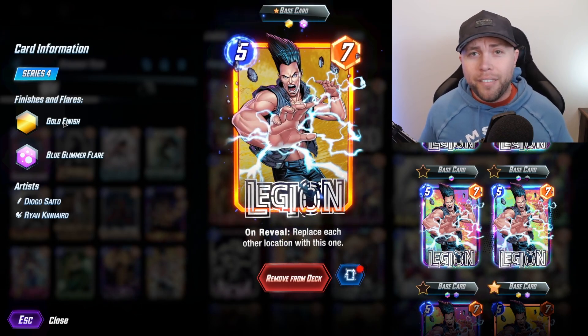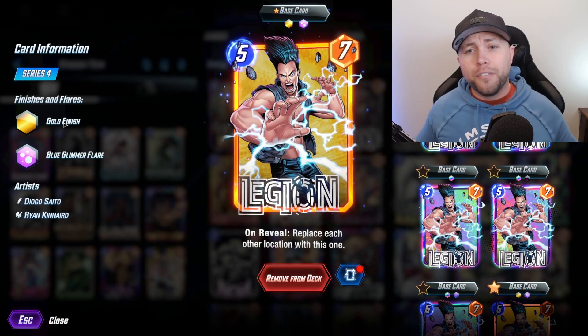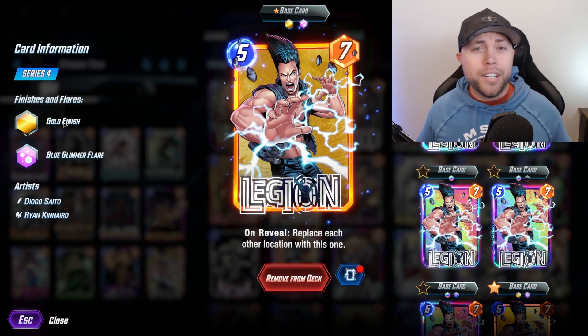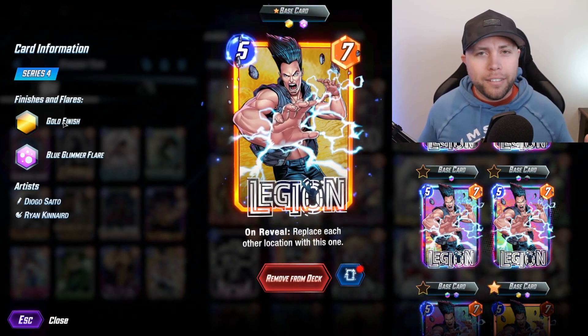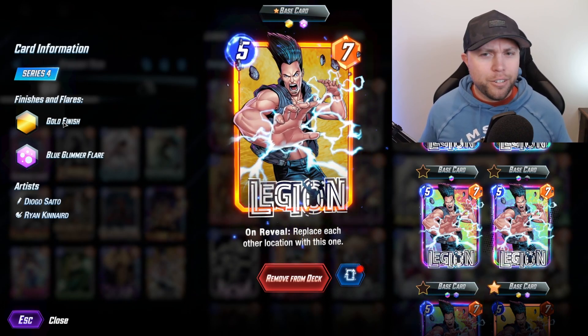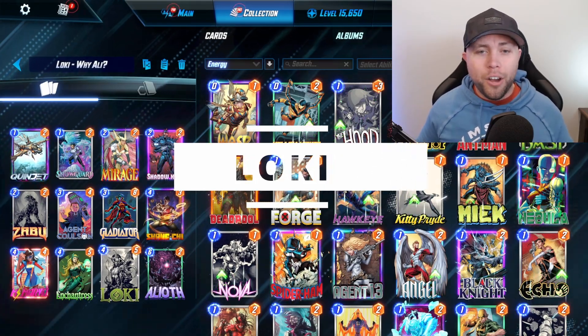We are also running Legion, which is another good card to have against the She-Hulk list or against Living Tribunal to shut off those Limbo plays, or just to catch your opponent off guard — kind of like Quake — by changing the locations to be in your favor. Good stats and can definitely catch your opponents off guard.